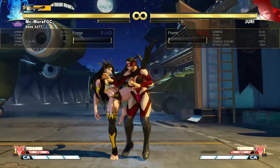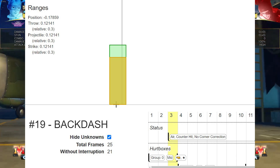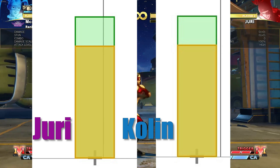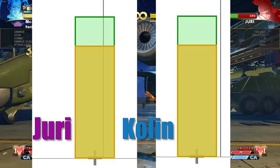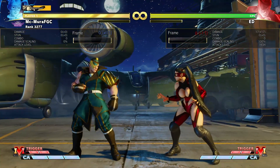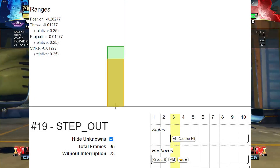Comparing Cody to Juri, you will see that Juri's hurtboxes are still within the line. So Cody doesn't get hit by the standing light kick yet Juri does. Yes, the overall distance moved backward by Juri is longer, but Cody gets out of the way faster. This can also be applied to Ed — although his backdash isn't as dramatic as Cody's, he still moves out of the way faster than normal. By frame 3 of the backdash, he would have moved more than the average character.